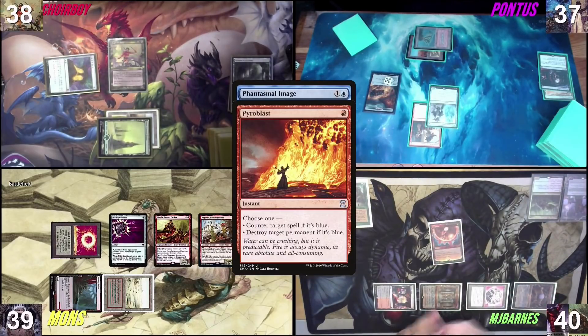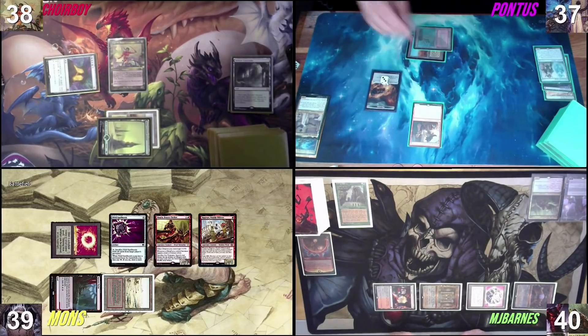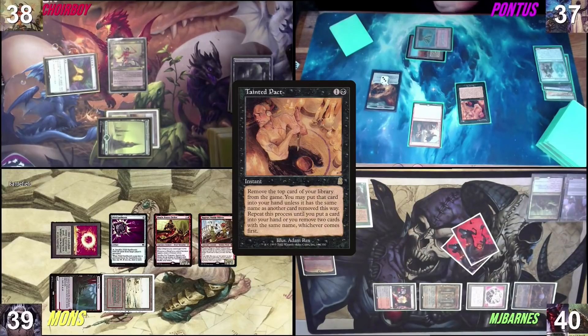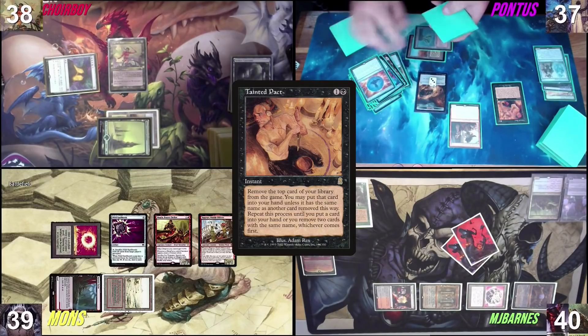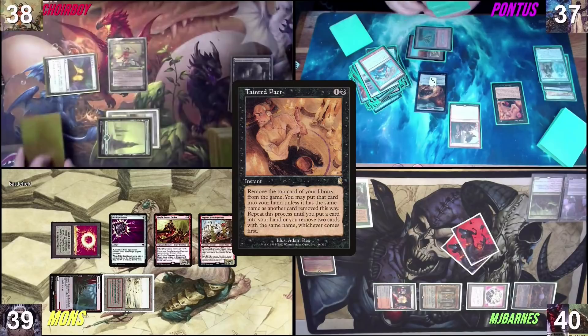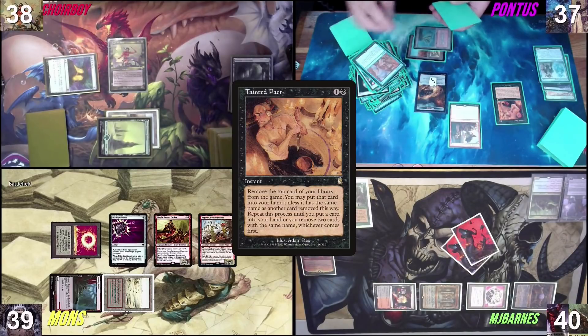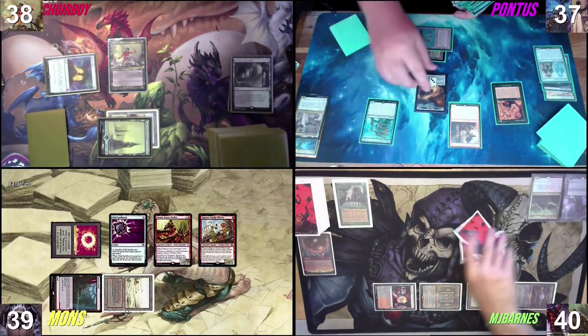I'll tap this for red and cast a Tainted Pact. Nice. It felt scary — it was scary. He's looking for something specific. Probably Oracle combo maybe? Does he already have Consultation in hand? He passed the Monkey — if he had Oracle in his hand, he would just remove his deck immediately. So he's got to have Oracle in his hand. He's looking for Oracle because he has the Consultation in hand.